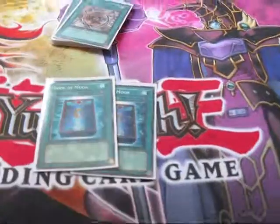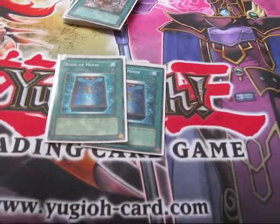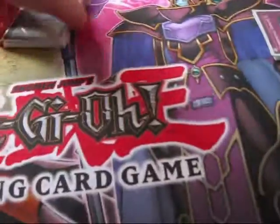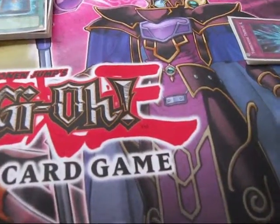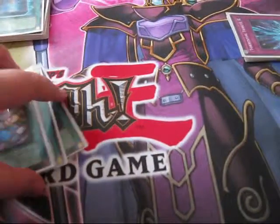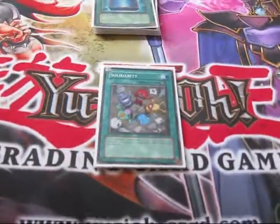We run 2 Book of Moon — some people wanted to run 3 but I personally took out 1. Finally, we run 3 Solidarity. Since you run all machines and only 1 type, you've got to run Solidarity.